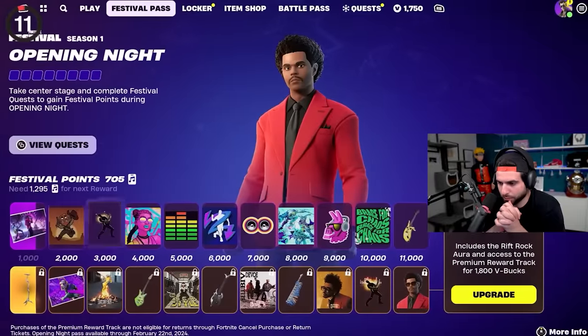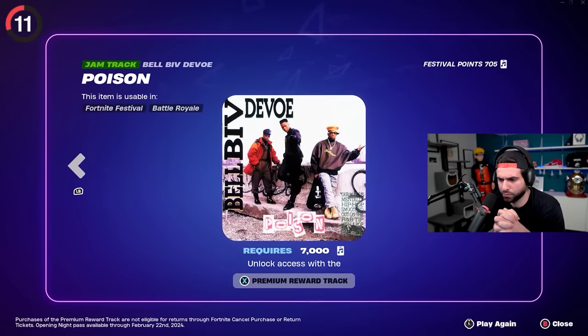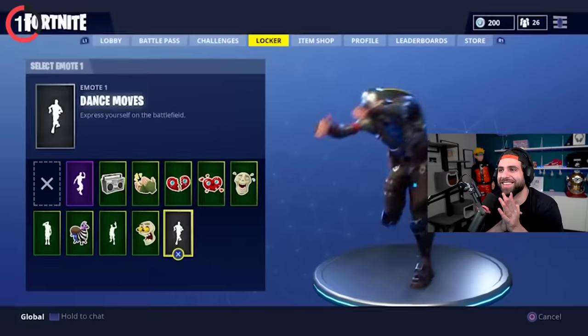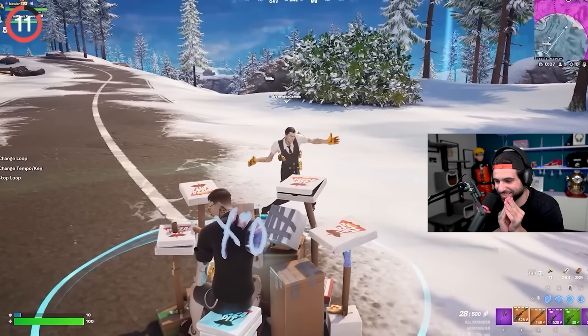With the new jam tracks, there are tons of new songs coming to the game every week, but one might be more familiar than the rest. You can now catch Bell Biv DeVoe in rotation in the shop — and this is actually the music that Turk dances to in Scrubs. Yes, it is the iconic default dance, and now we can finally recreate it entirely in-game.